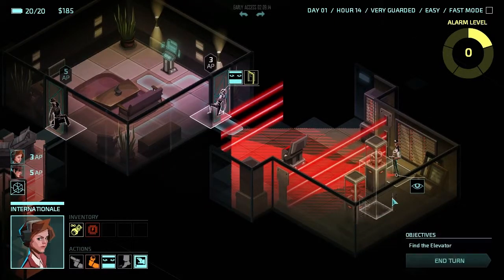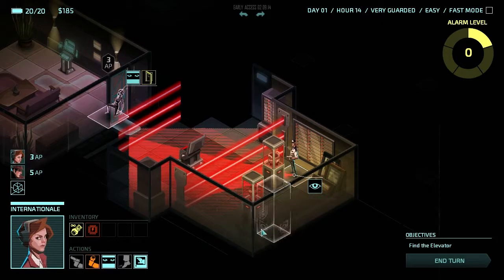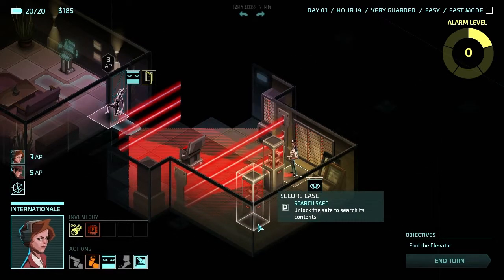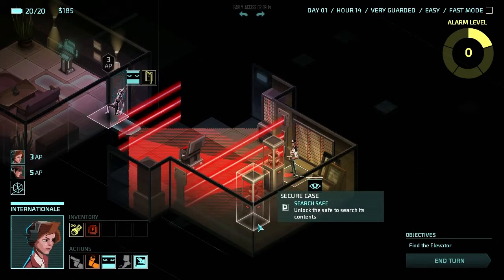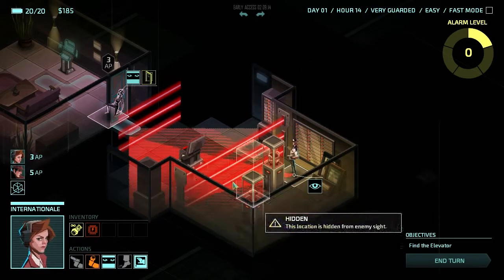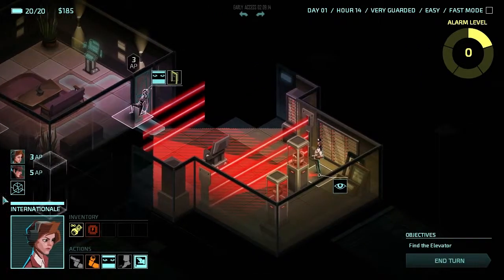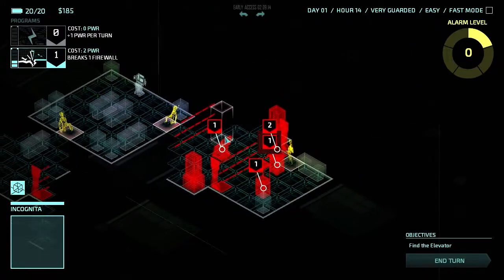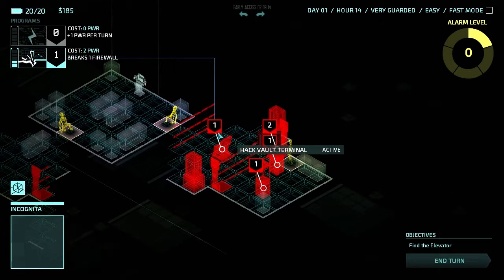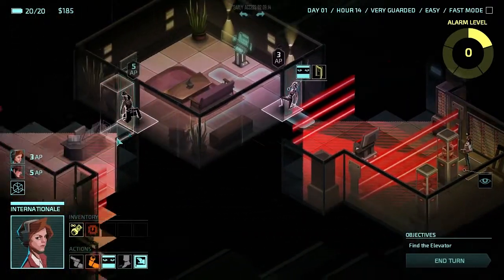Whoa! Okay, that room has a secure cage and a safe. Let's search that safe. This is a room we really want to get into. So we have a vault terminal to hack - that's the mother lode. We found the vault pretty much straight away. We're going to focus on this room.